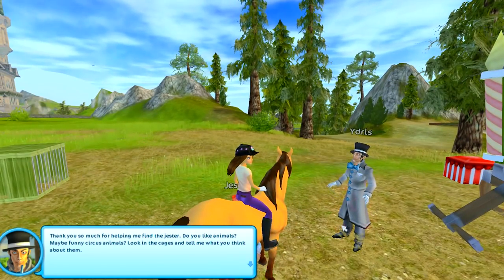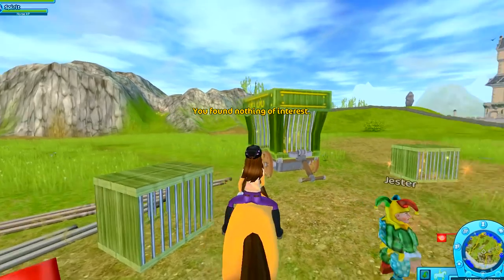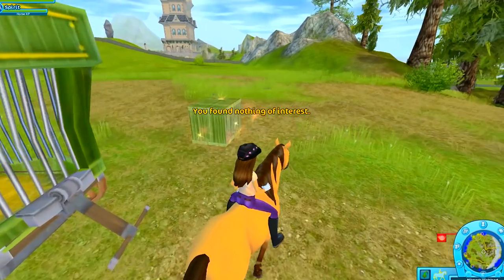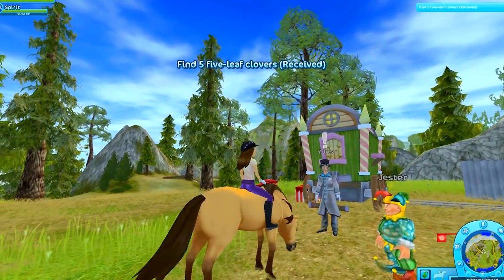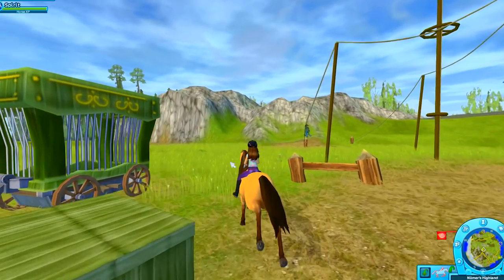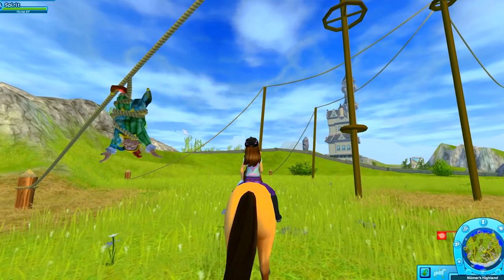Do you like animals? Maybe funny circus animals? Look in the cages and tell me what you think. Are there animals in the cages? I don't see anything in there — I don't think there's any animals in these cages. Did they escape? The animals escaped? Oh no! What's going on over here? Help me! The jester's hanging upside down! How did that happen?